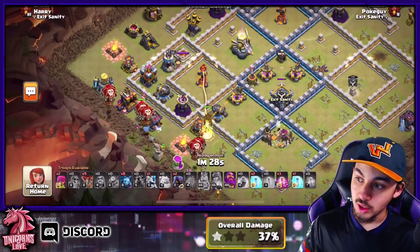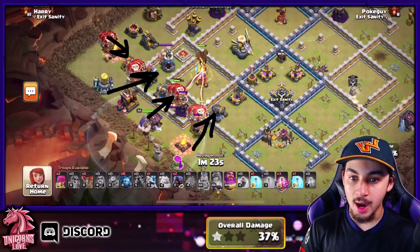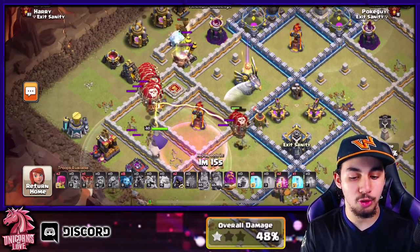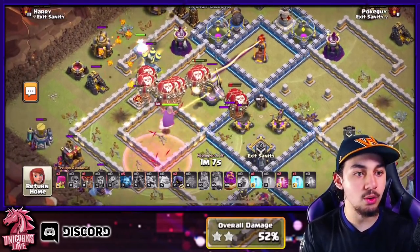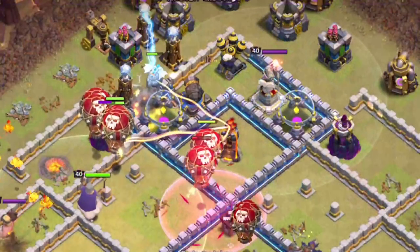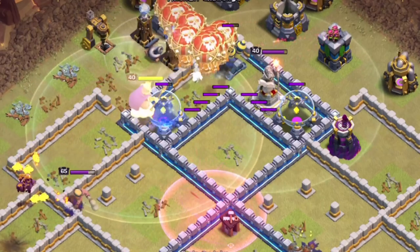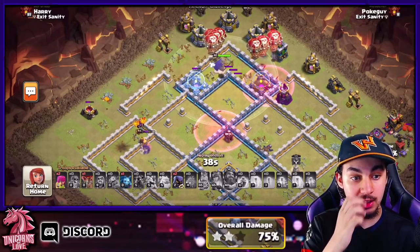Let's slow it down so you can see it better visually. We're funneling balloons in this direction, and we want to funnel them out so their pathing goes directly into the base. Use your Haste spells to get balloons through, and continuously use balloons on the outside to create the perfect funnel for your balloons in the core to make it easier for them to move through. The Ice Hound has a very unique ability — a freeze upon death — so make sure you take a clear advantage of that, using it to get rid of Air Defenses and get through a larger part of the base.